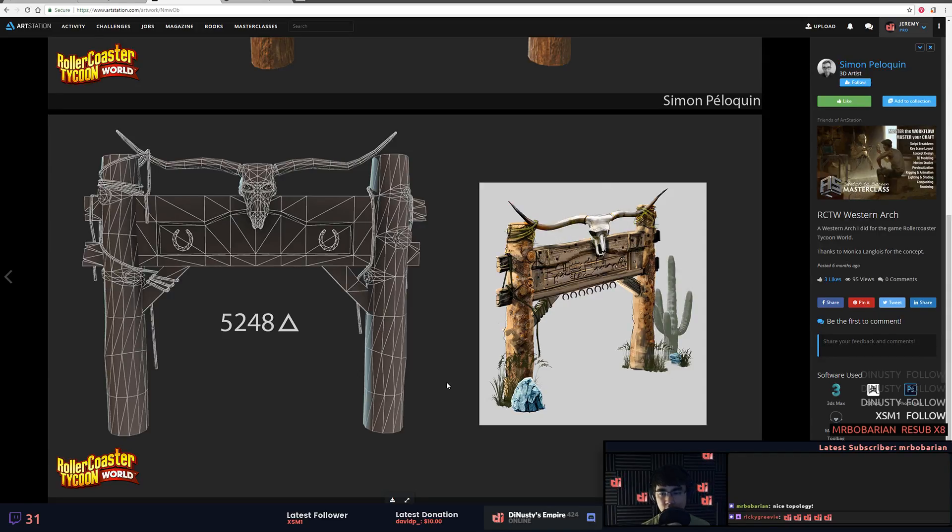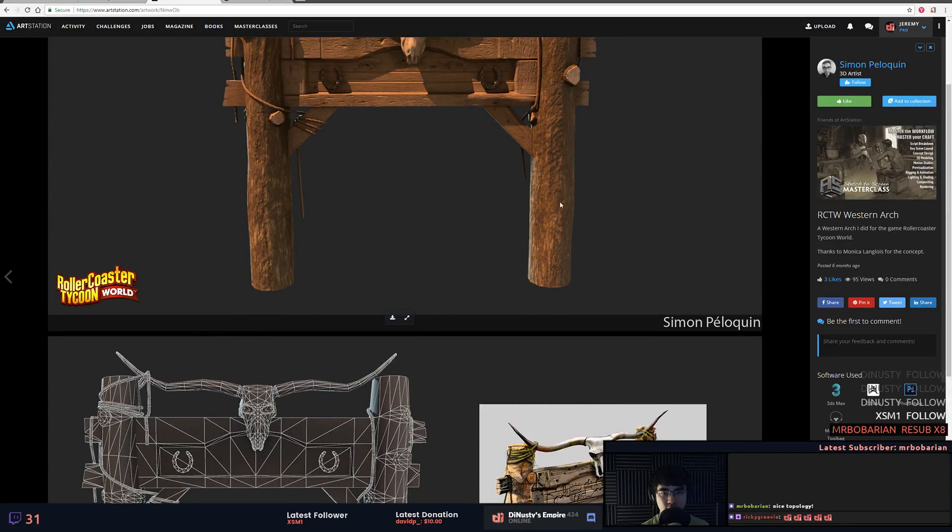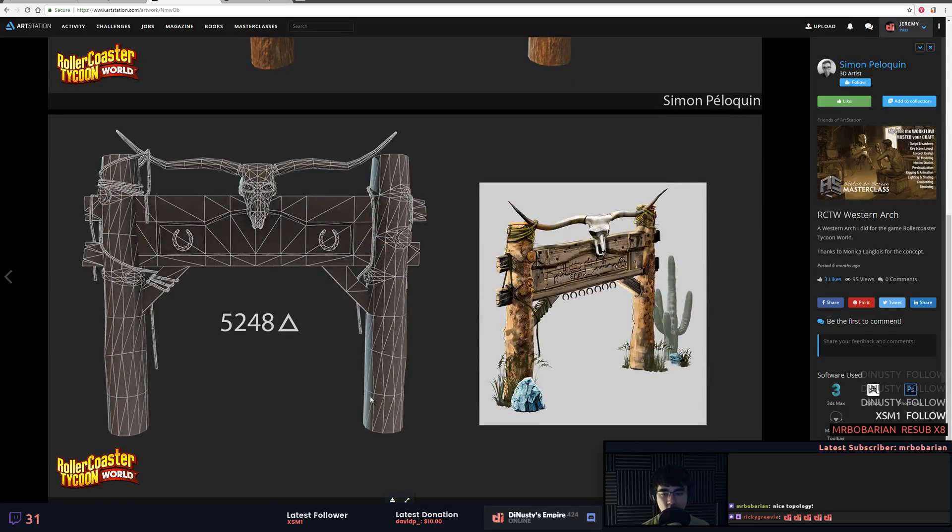Topology is pretty clean and you see like when you add loops like this, it's really good that you're using that to break the silhouette up — it's not just straight. It's quite often actually that you'll see, at least early on in people's work, adding loops and details like that but then not actually taking advantage of the geometry they're adding.